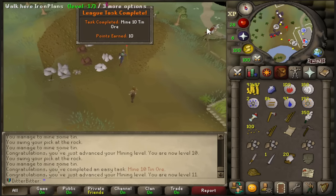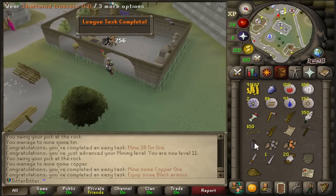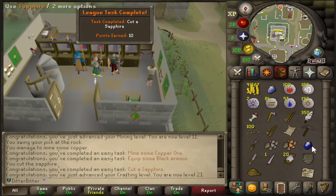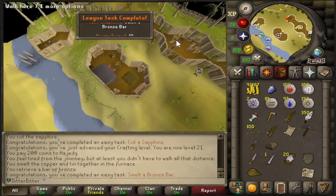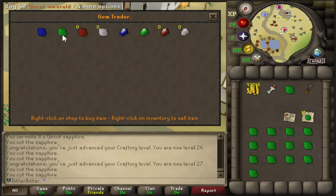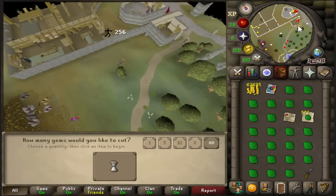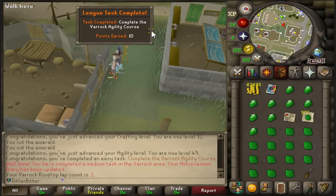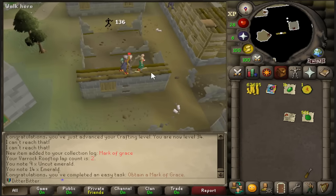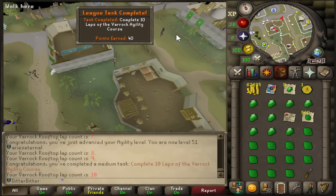I mined some copper ore, equipped some black armor, smelted a bronze bar, and cut a sapphire, picking up easy task completions. I got 27 Crafting so I could use Banker's Note exactly as explained — running around the map zero-timing crafting by unnoting emeralds, cutting them, and re-noting them. I also completed 10 laps of the Varrock Agility course, even picking up a Mark of Grace along the way.